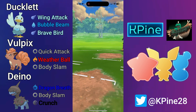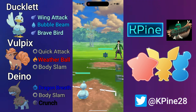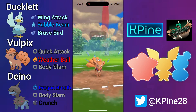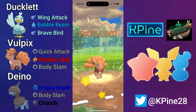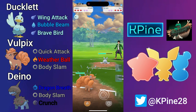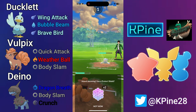Getting into the first battle, we lead Ducklett into Bronzor — a terrible lead for us. But we have two better answers in the back, so we swap out right away. We bait out the Seel, and our ABB line is working perfectly as intended — now our Dino does not have to see this Seel in the end game.